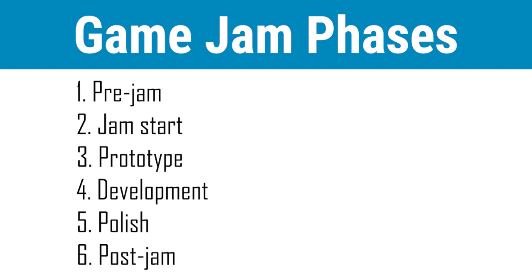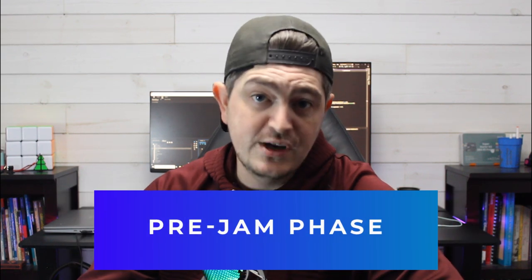The six phases are: the pre-jam, the start of the jam, prototyping, your core development, the polish, and post-jam. Most people tend to neglect the pre-jam phase, but there are actually several things you should be doing before the jam ever starts. And some of these can save you a ton of time and trouble in the long run.